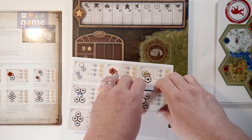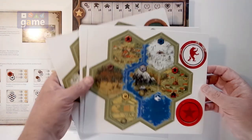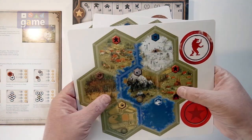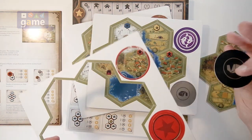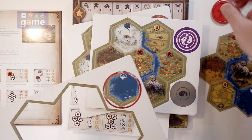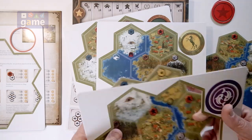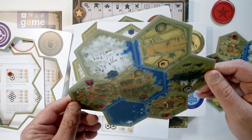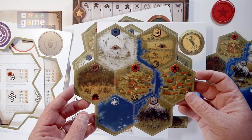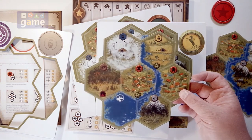There are four punch board sheets. These are what have the modular tiles that punch out, along with the starting faction base camps, I believe. There are spaces on the board where these tiles are going to go, and they're double-sided.